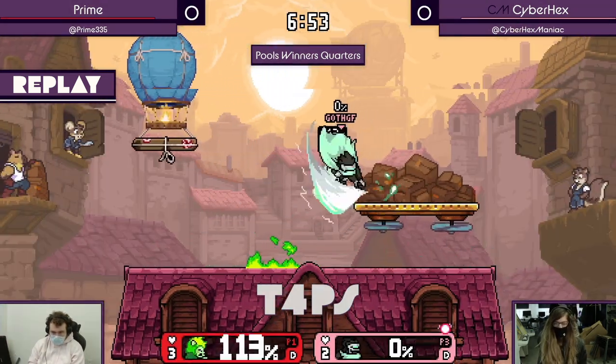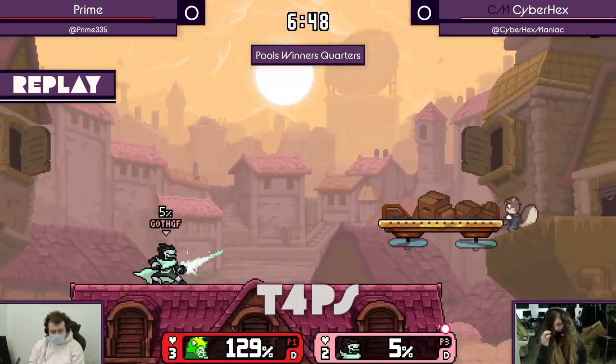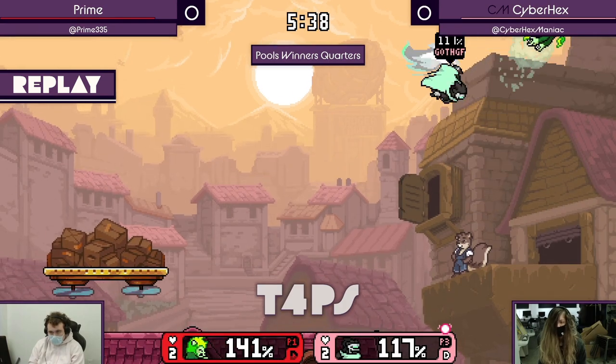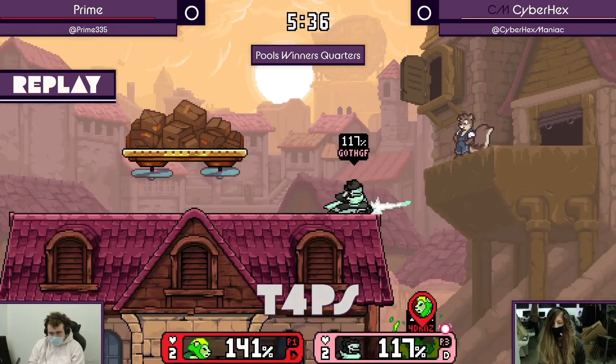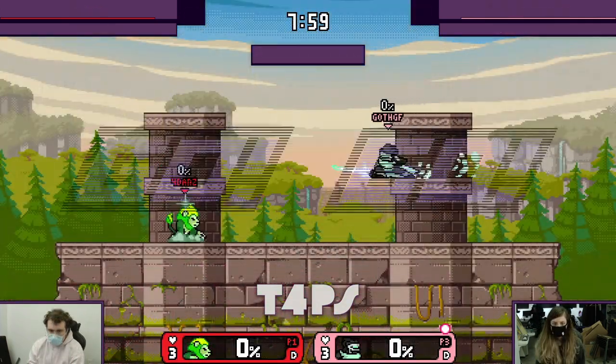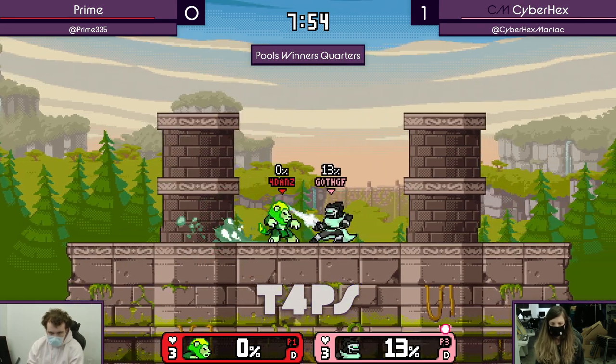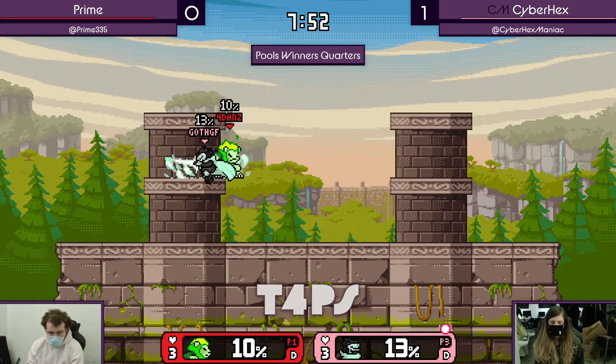I don't think she really made that many mistakes. She just played out her game plan. So even if she is feeling nervous, just keep doing that. I don't think either of them made significant mistakes. It was a lot of just patient play. Preparing fireballs — I don't think Cyber Hex has missed one of those yet. It's good stuff.